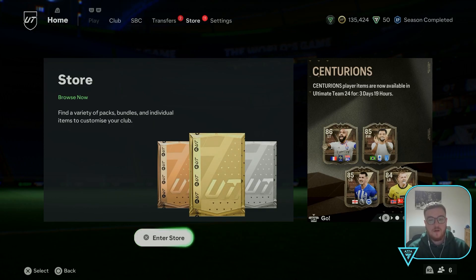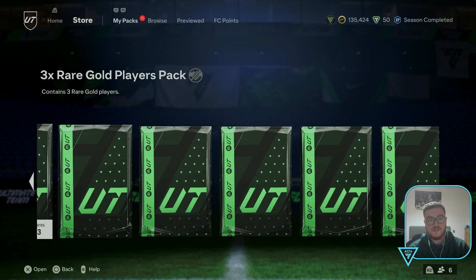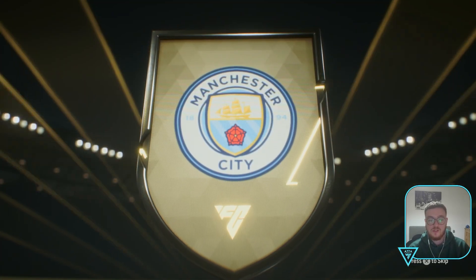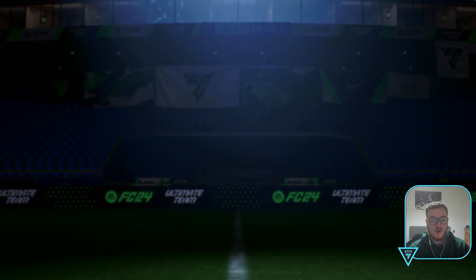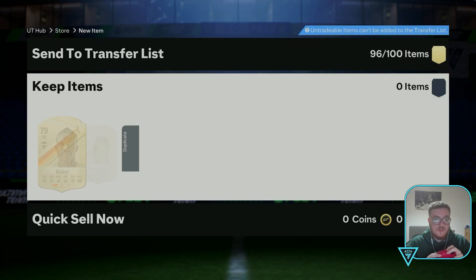Right lads, we managed to craft 11 of them going up to 80. I just stopped at 81s mainly because it's late, and also I don't think 81s are really worth sticking into these. A lot of these are going to go straight back in anyway. Let's start ripping them - hopefully we get something decent. A walkout or two would be nice. We have a Portuguese centre-mid - is this Bernardo Silva? We'll take it. It's Bernardo Silva, 88. First walkout out of the 11 - you can't complain.